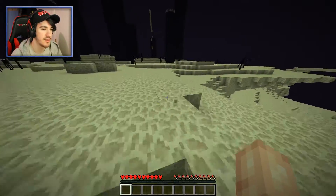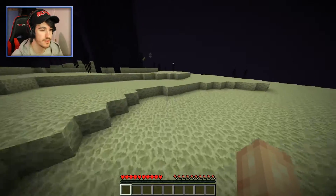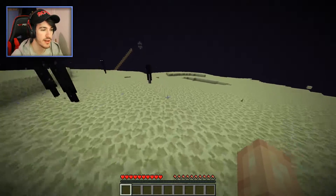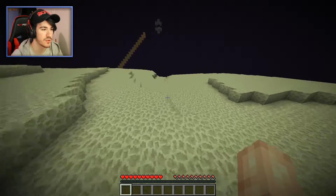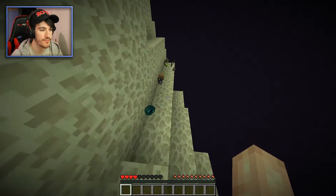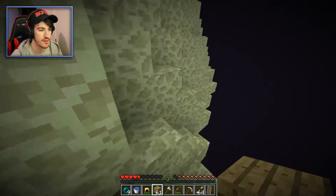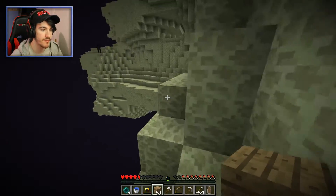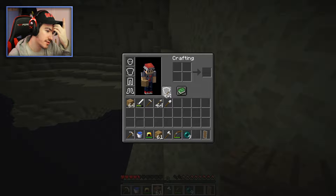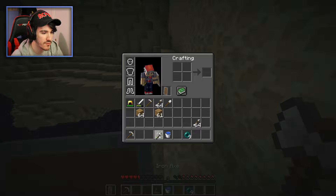That bridge sucks to run across; it's so long. I need to replace it with ice or make it a boat path, or get a working nether portal — my nether portals haven't worked so far. Some of my things fell off — it's pretty close to the edge of the world. I can drop down... okay, I'm missing all my armor and a pickaxe. We have to go back.